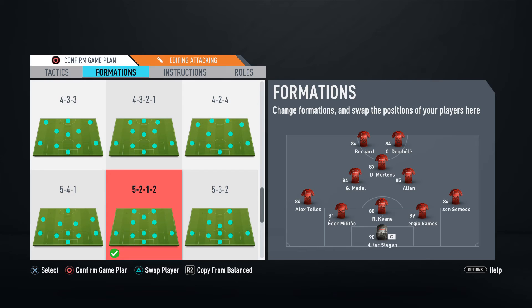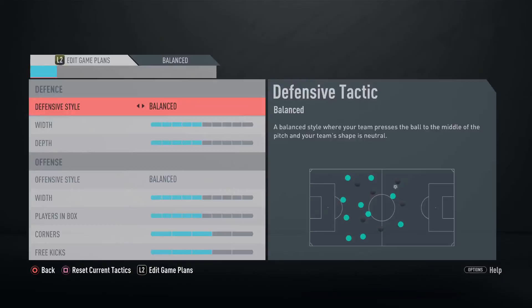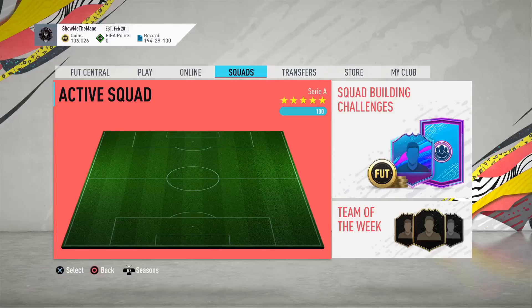I might also switch depending on how the games go into a five-back formation, letting the full backs get up and down while Medel and Allan hold back a little more. That'll be better to test his defensive ability. Two balanced formations where he'll have a lot of freedom, so it'll be interesting from both my perspective and yours to see how he plays.